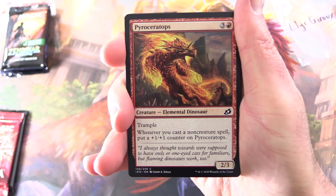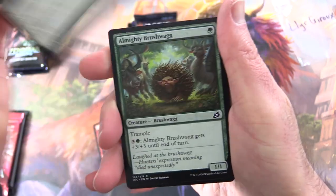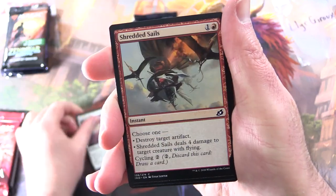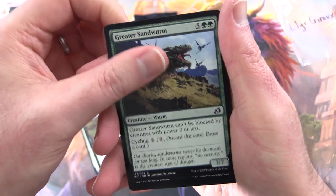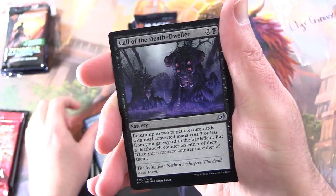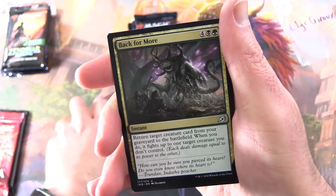Starting off here, we have Pyroceratops, Blade Banish, Almighty Brushwag, Light of Hope, Shredded Sails, Facet Reader, Sleeper Dart, Memory Leak, Greater Sandworm, and the Uncommon's Avian Oddity and Call of the Death Dweller. That's almost something like a Metal Band.